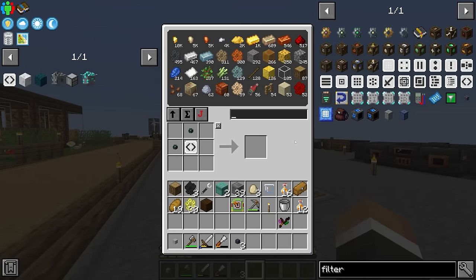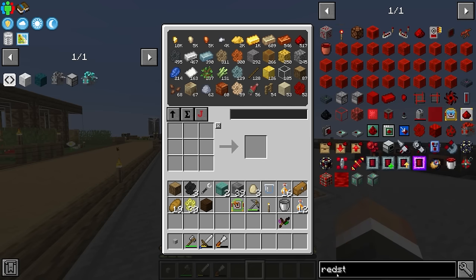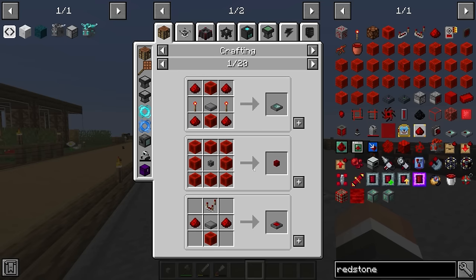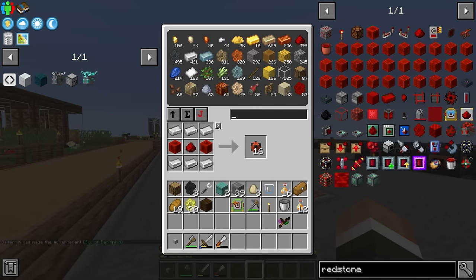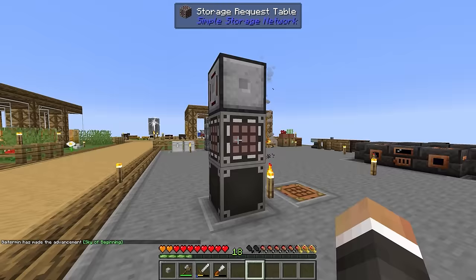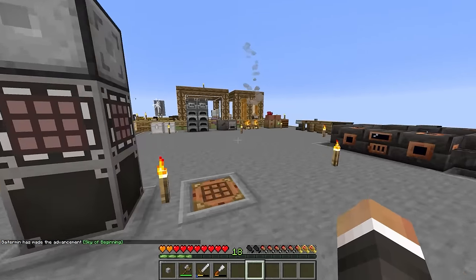Now we have access to all of the items in all of those drawers from within our simple storage network, including all the different nuggets and blocks. Going forward, if we want to craft something that requires a block of redstone we don't have to craft it first — we can just click the button and it will move all the items in because it has access to them in all the different forms, which is pretty nifty.